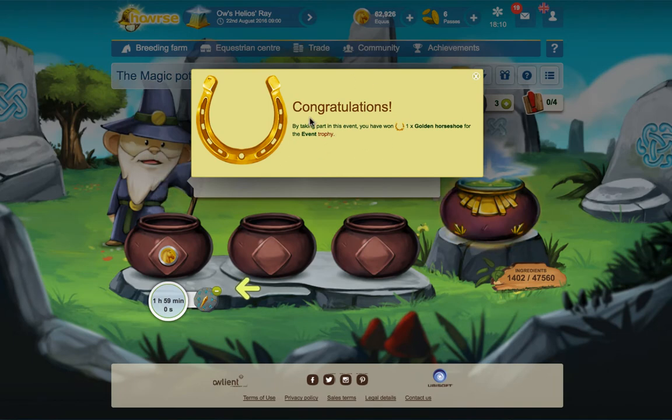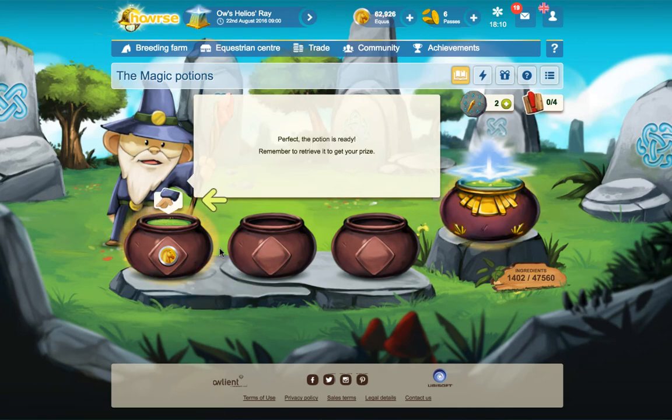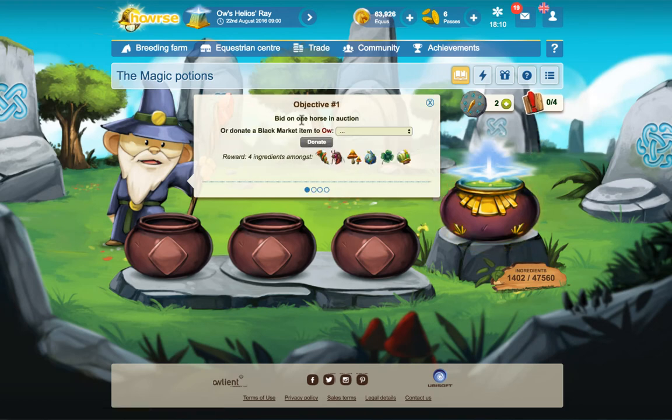By taking part in the event I've won one of the golden horseshoes. Our first potion is brewing right now - to reduce the time you spend waiting you can use boosters. The potion is ready - remember to retrieve it to get your ingredients. There are four new objectives every day and they help you earn ingredients so you can brew even more potions. Objective one: bid on one horse in auctions or donate a black market item.